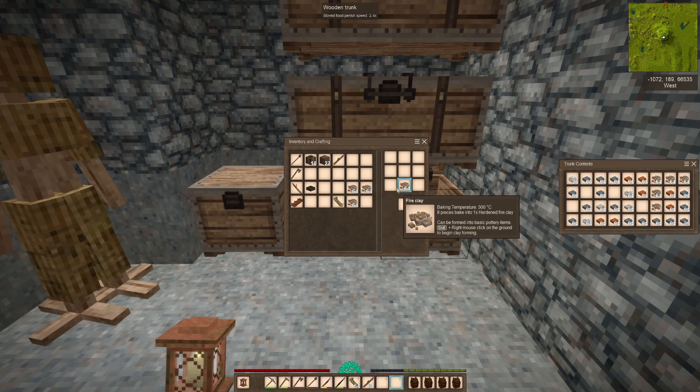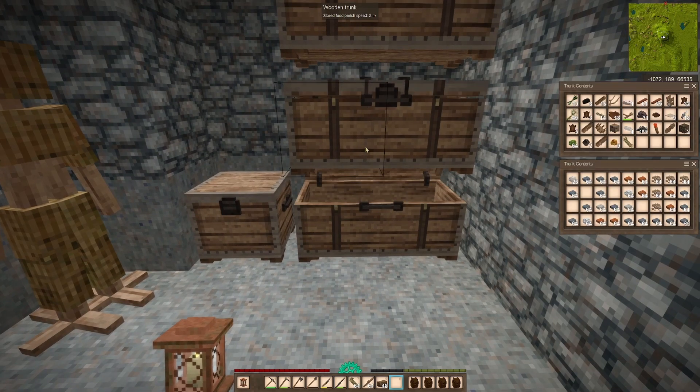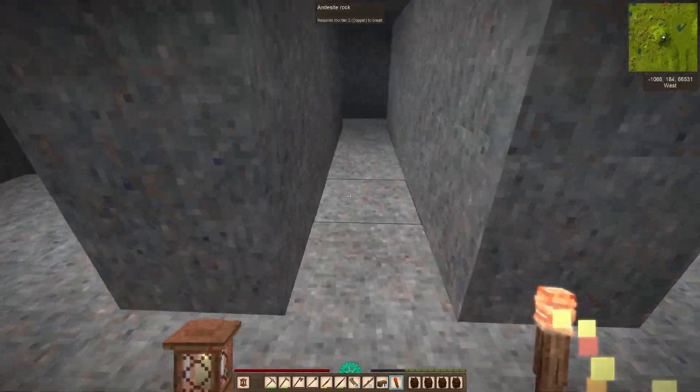First thing I want to do really quick is start getting some of these bricks going. We're going to need a lot of them to make glass. Let's see how much this will give us. And there's going to be a lot of glass around here.